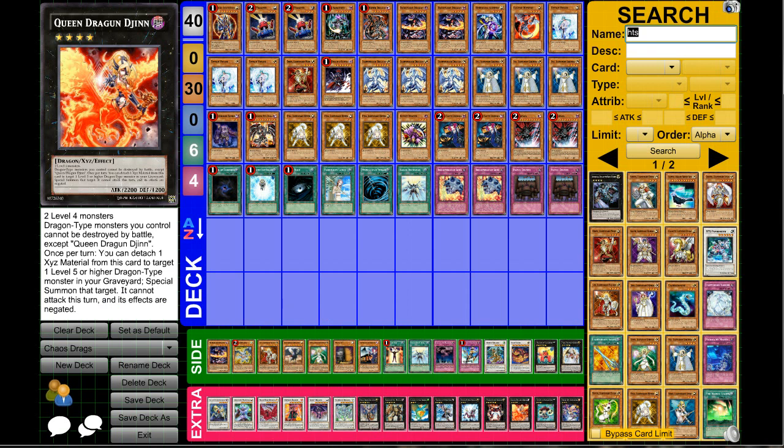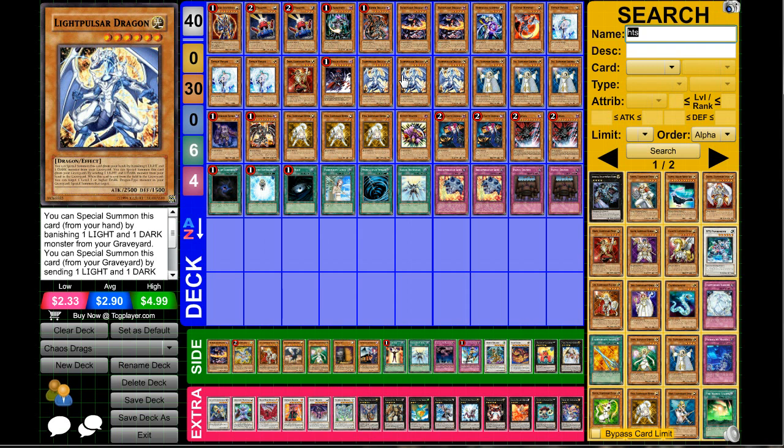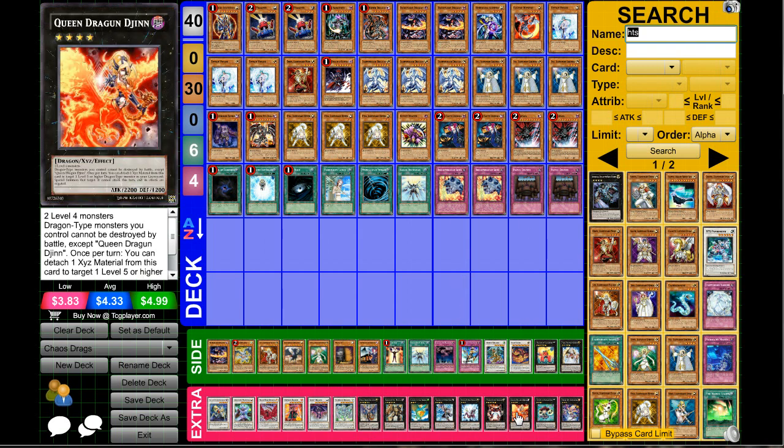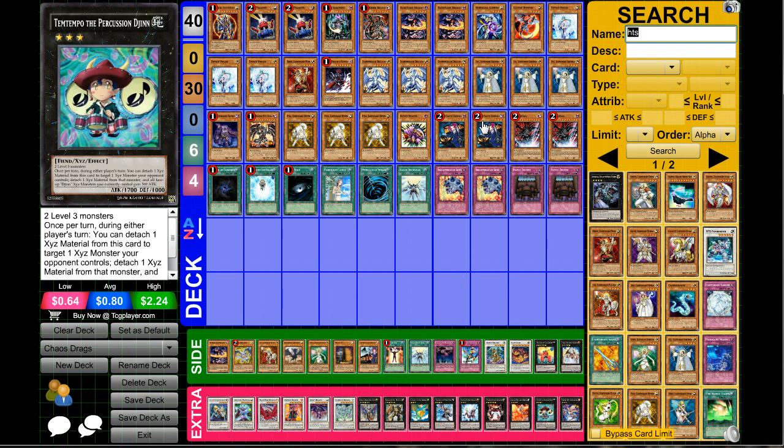Queen Dragun Djinn has this effect where you can detach one material to target one Level 5 or higher Dragon-type monster in your graveyard — that target cannot attack this turn and its effects are negated, but since its effect doesn't resolve on the field you can make use of that. And Temtempo for more hate — it's instant Tour Guide into Temtempo and you can detach the material from Ophion.